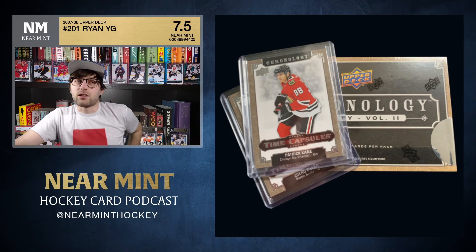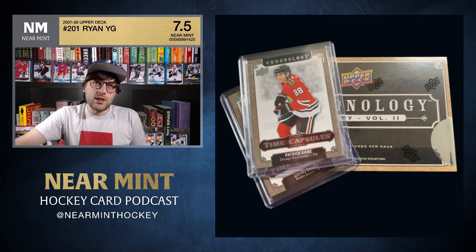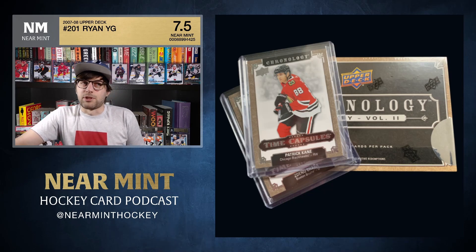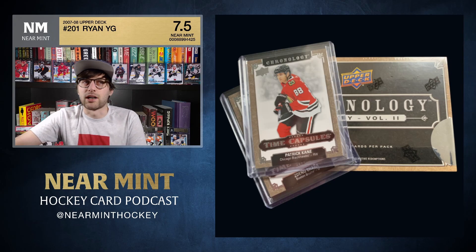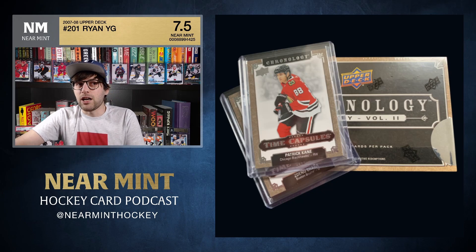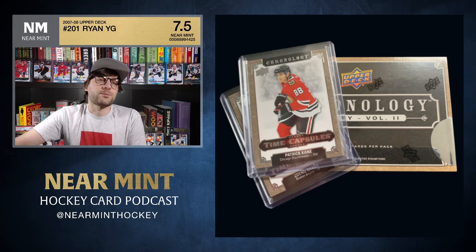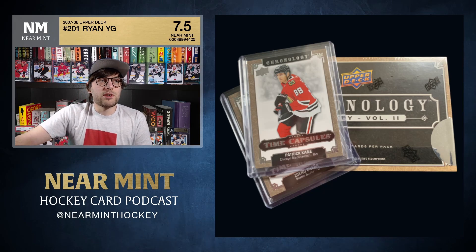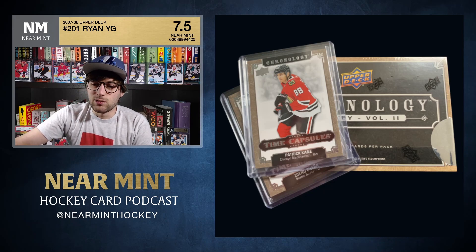Hopefully this breakdown of Chronology helped you figure out what you could get. If you're looking to collect some of these sets, they're relatively inexpensive to go out and get individually, but not necessarily easy to find — you have to keep your eye open. The product's only been out a couple of months. I probably wouldn't suggest spending $200 on a box because you're not likely to get great bang for your buck unless you hit one of those crazy cards.